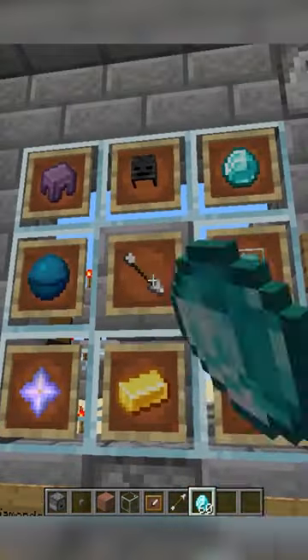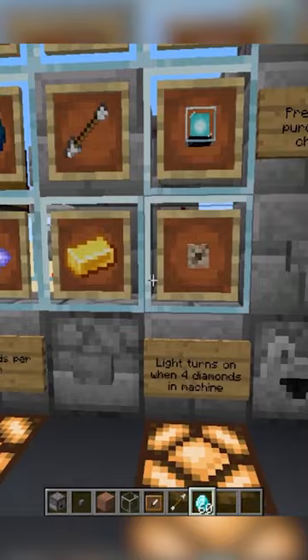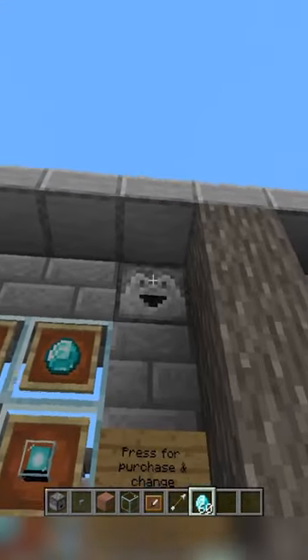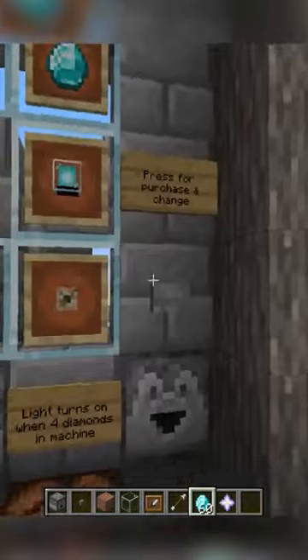Let's go to a nether star and purchase it. If I press this button right over here, the nether star will pop out of this dropper right over here — just like that.